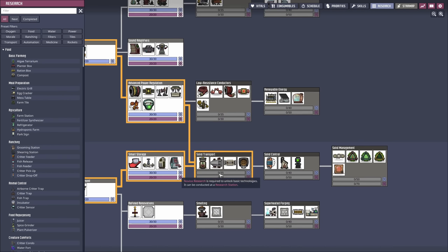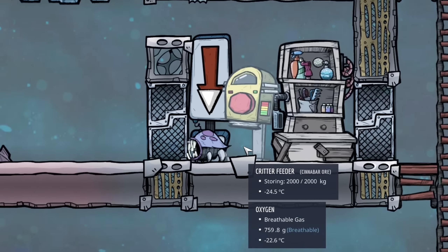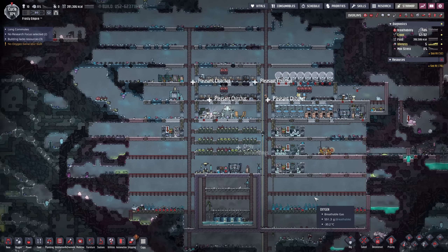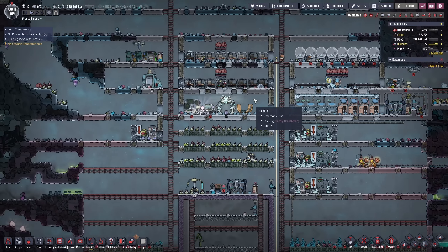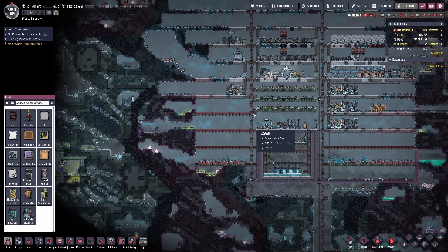We need to keep on researching - solid transport. Look at that, hatches! Wow, so we can get some coal - that's good. Now I think I should get an electrolyzer set up. I think it will benefit us; the extra hydrogen could be turned into power. Air pressure is not ideal.